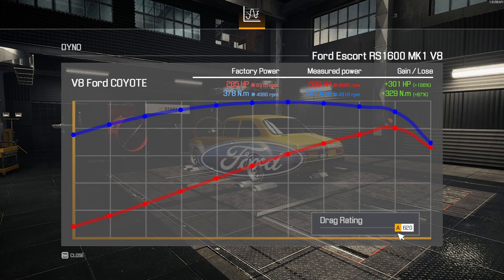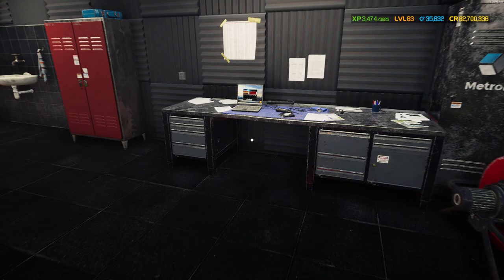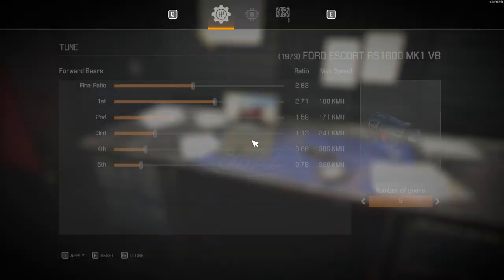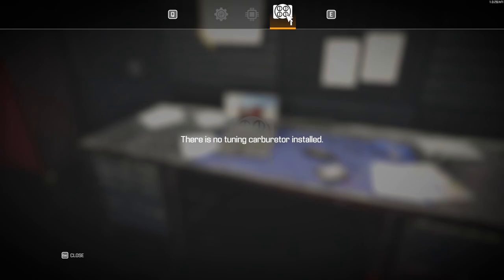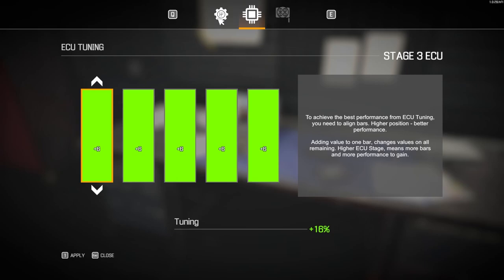It does give a drag rating in the top category but only 620, so we're not very far into that top category - should make some interesting opponents. Looking at gearbox tuning: a 2.83 ratio, 100 km/h in first gear up to 360 km/h in fifth gear. No camcover on this one but the ECU is fully tuned and ready to go. Let's get this beast onto the drag strip.